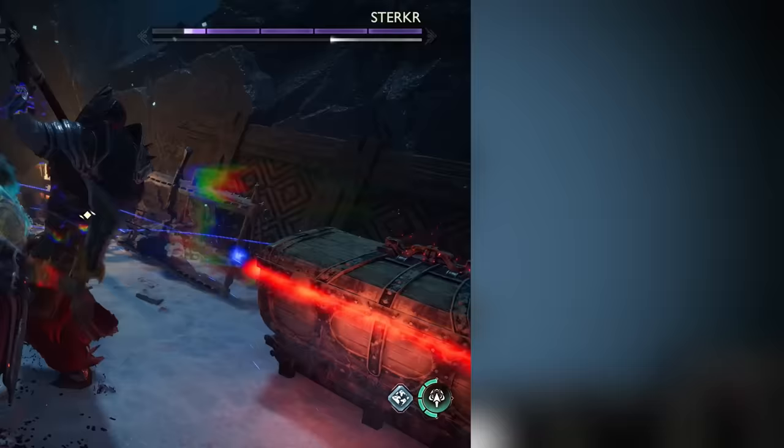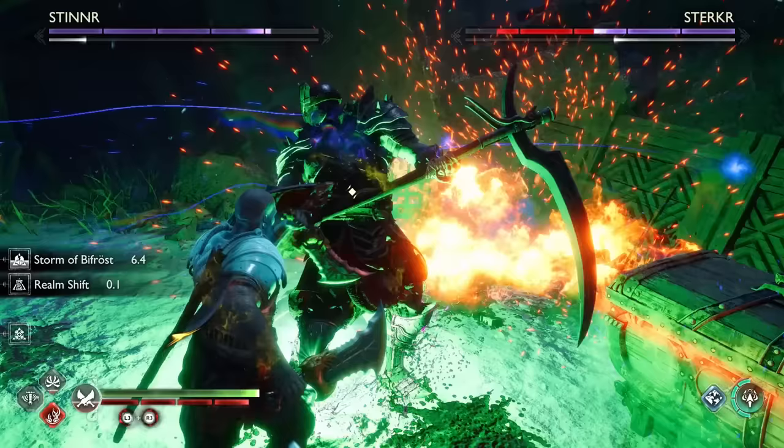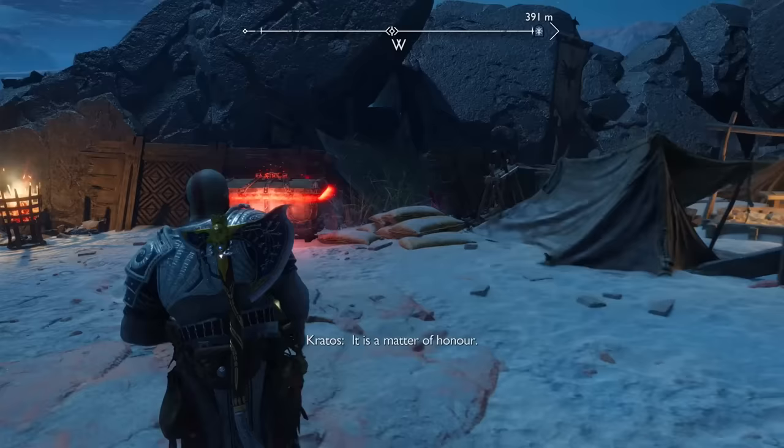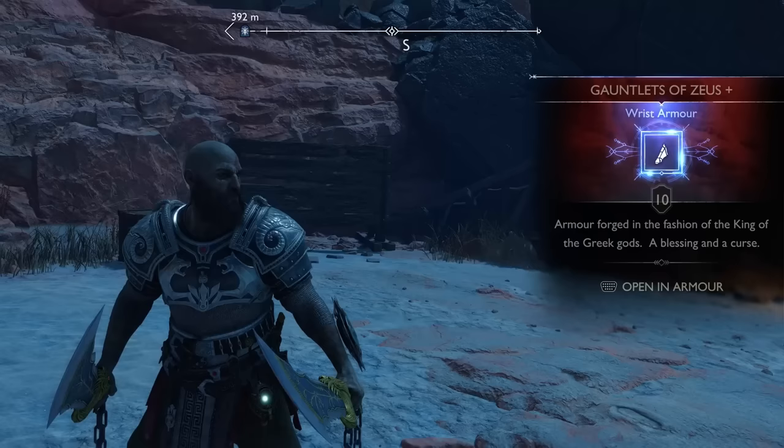You will also need to have completed the Secret of the Sands favor, as pretty much everything here is covered in a sandstorm, at least until that favor is finished. But after you have completed that, feel free to take out the Asgard remnants and you'll find the Gauntlets of Zeus in the nearby chest.